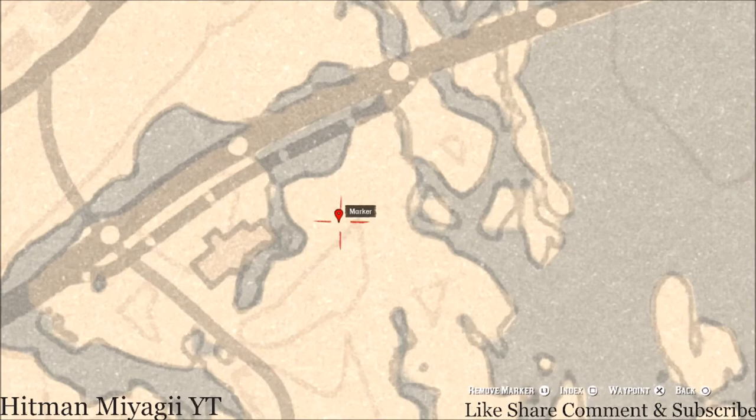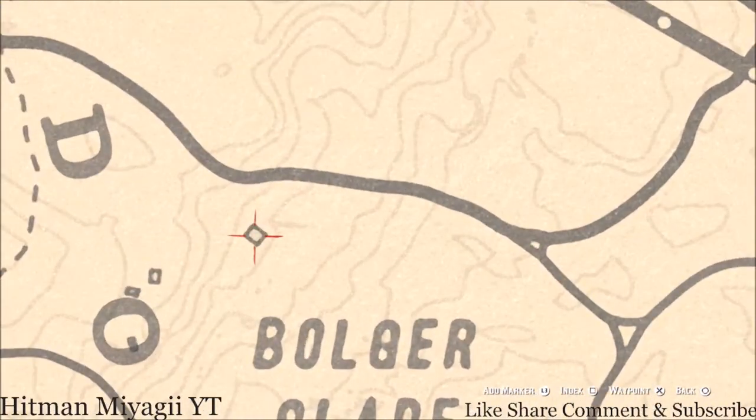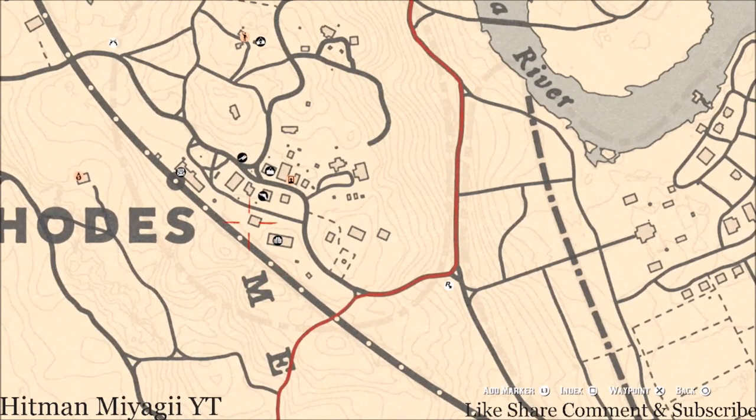There's a lost jewelry item right here — inside this chimney. Reach inside the chimney and you will pull out a Wool Pearl Necklace, which is a lost jury item.